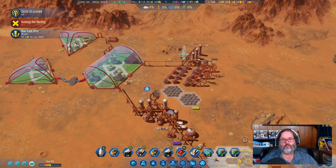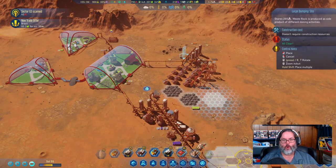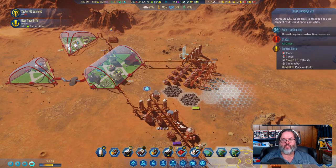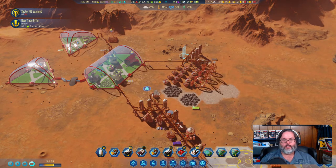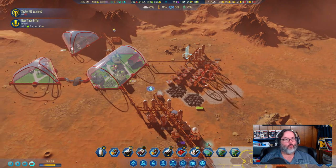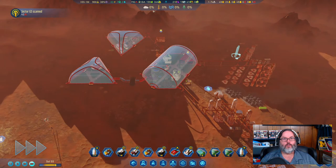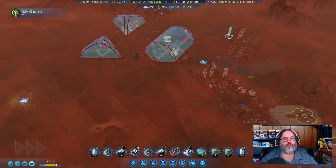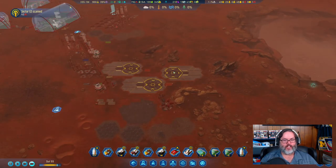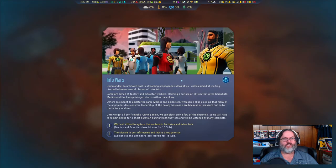I do need more waste rock storage as it's filling up, so that'll make things easier. We're doing well on water. A little more food will get us to 200, and then I can switch it over and try to get something else. Unfortunately, electronics and machine parts are the hardest things to produce.